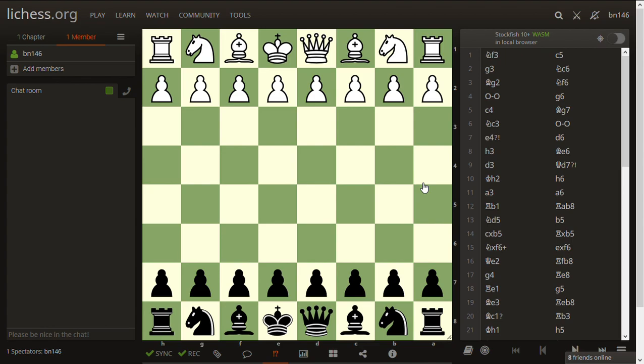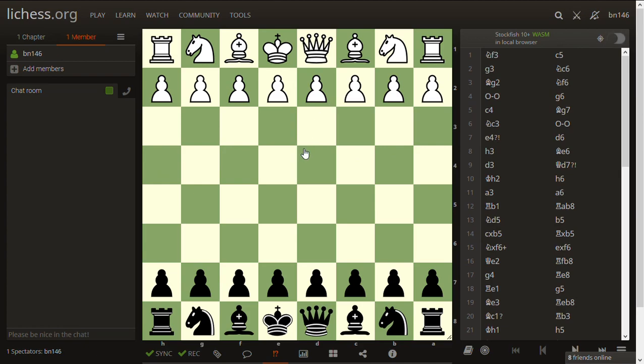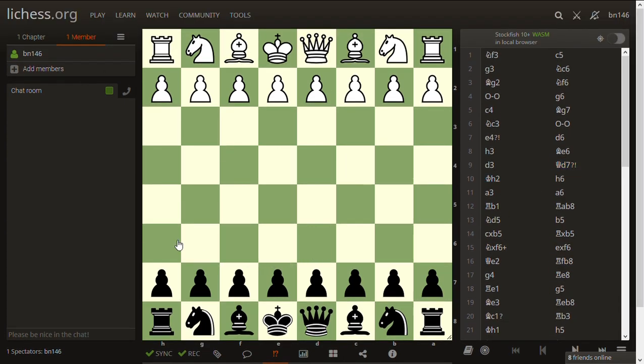Hello guys, welcome to today's video. Today we'll be doing another classical game analysis. We had many games sent in and we'll try to take them one by one. This one was played by Mr. Philip Amekum, back in August at the international meeting of French-speaking countries, where he represented Canada. This was around round five — he played a very strong woman's grandmaster with a rating of 2,218. Philip was black, so we'll look at the game from his perspective.